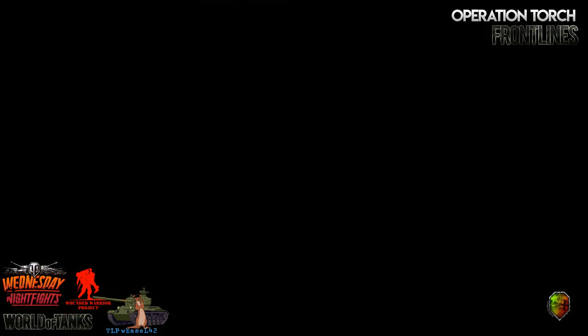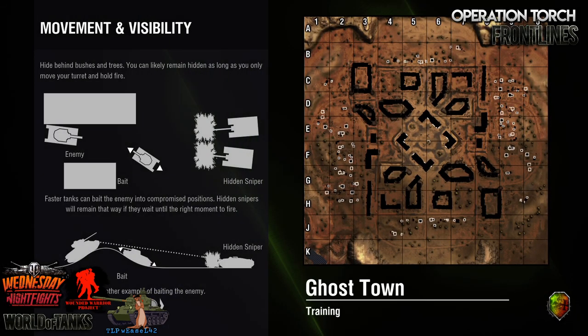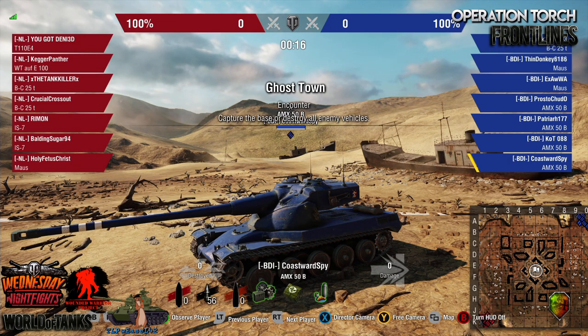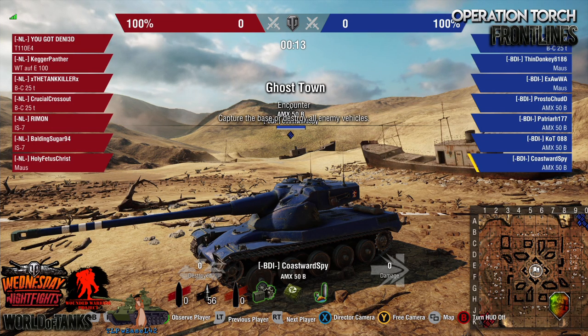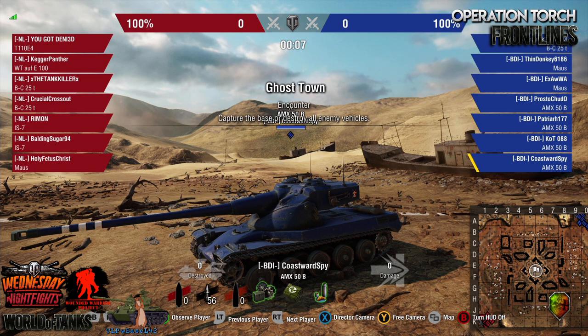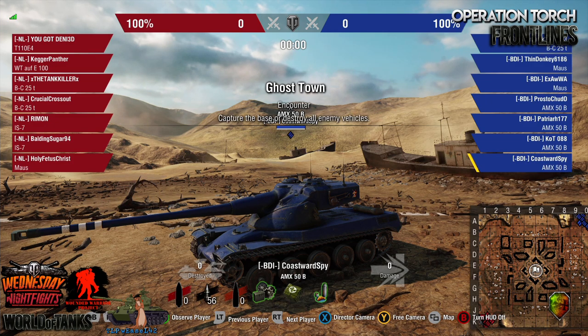The meta is so much different from these teams in the EU and Russian circles and servers. I have never seen 50Bs used to this extent in the North American teams. From the teams I've had familiarity with, they'd pick a T57 or even the Kranwagon first. But we saw it work very well last week with Fame versus Phoenix — a great match. You can go back and check that out on YouTube.